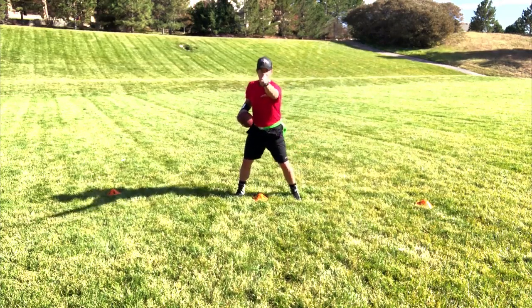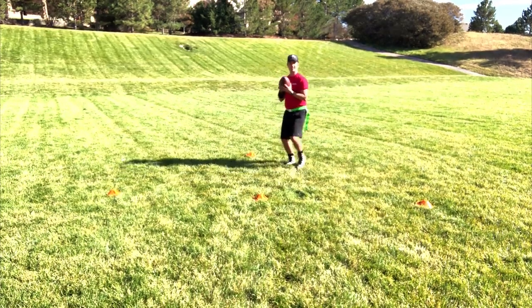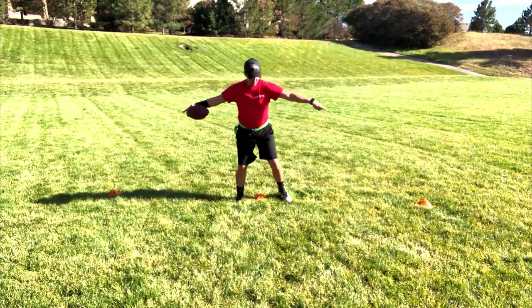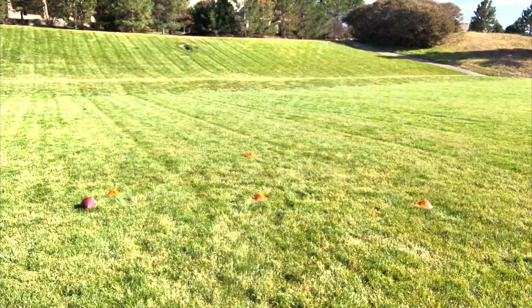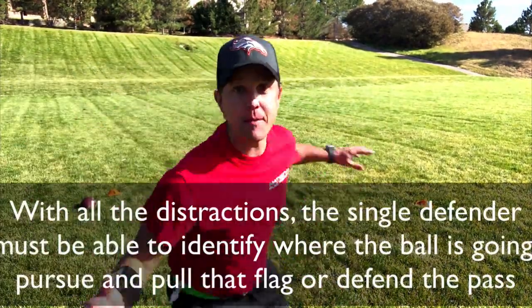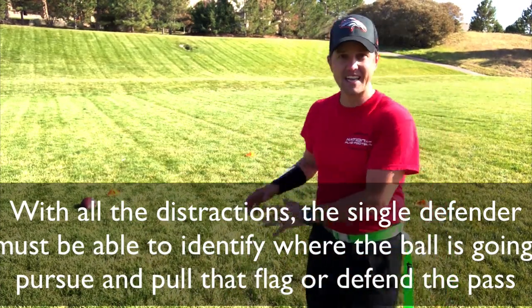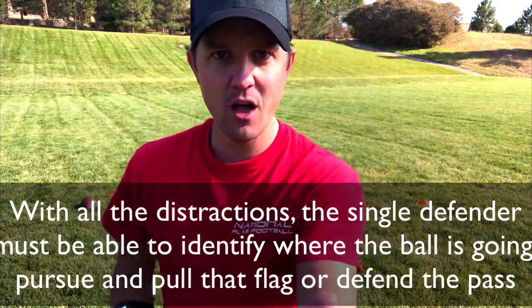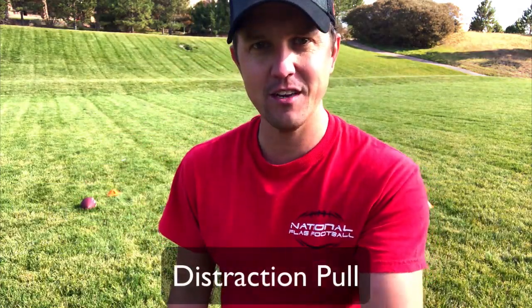So I've got one defender right here. Ready? Go. My quarterback is deciding — hand off. Easy. You've got these guys who are going to be running right in your face. A wide receiver, another wide receiver at the same time, your center — boom. All that's happening in the same split second. The quarterback can either throw to one of the wide receivers, the center, or hand off. It's up to you, the defender, to decide where it is. That one is called distraction flagpole.